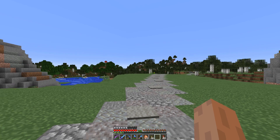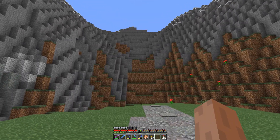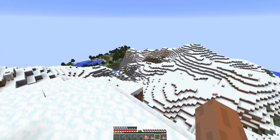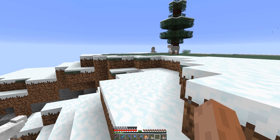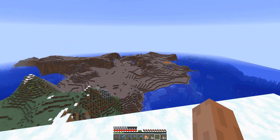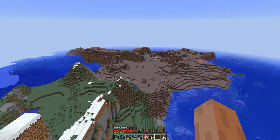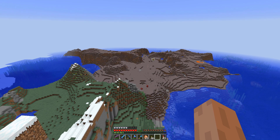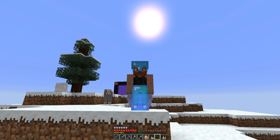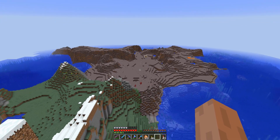This is going to be the main entrance to our area, but we're not going to be building in a mountain area again this season. This season we're actually going to be building on the other side of this mountain range, which has a mushroom biome over here. I've already gone and got rid of all the mushrooms because we don't need those, but yes, this is where our main base area is going to be — and it's actually going to be an apartment on main street.